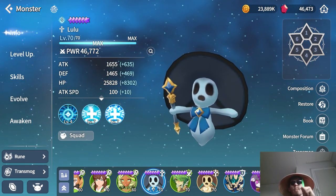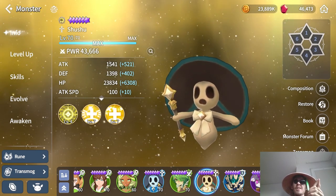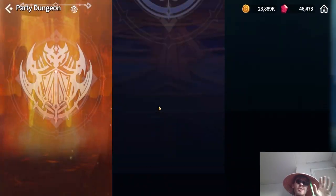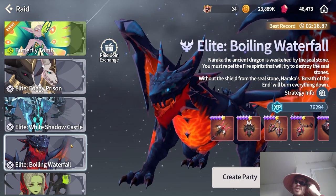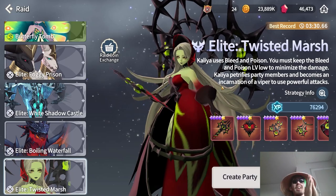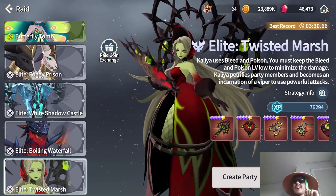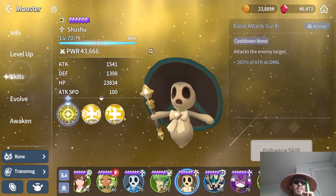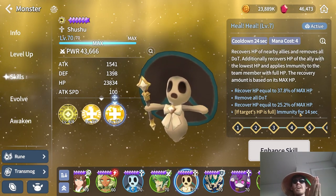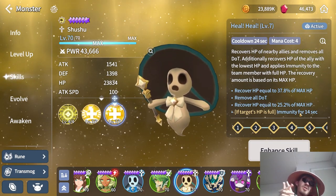The first will be the Howls — both the Water Howl and the Light Howl are amazing healing units, mostly used in dungeons like Boiling Waterfall and Twisted Marsh. The Water one is a little more useful in Boiling Waterfall because that raid applies a heal block, which the Water Howl can cleanse. The Light one is more useful in Twisted Marsh, where the boss transfers debuffs — likely five or six of them being DOT effects — and the Light Howl is extremely efficient at cleansing those, also giving healing and immunity.